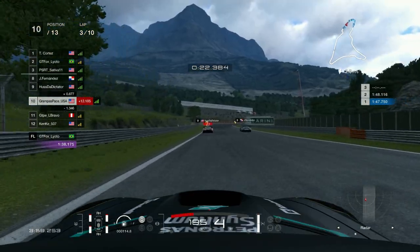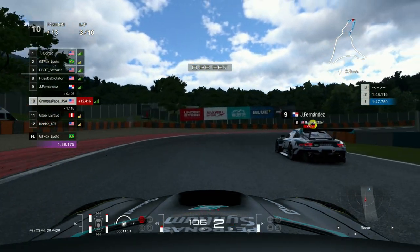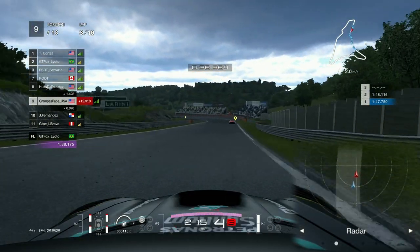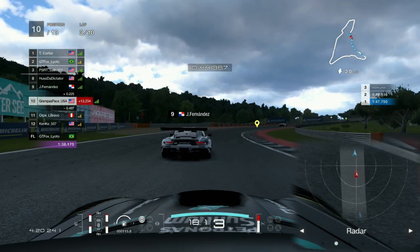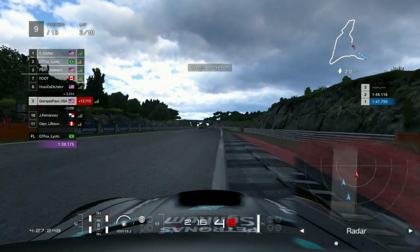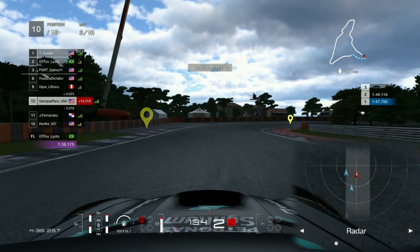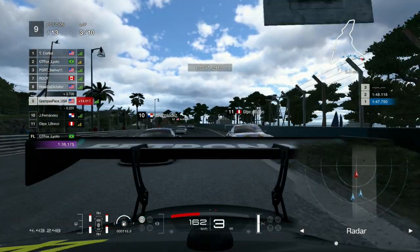Fernandez has had it all sorts of wrong. They overcook the turn and I go side by side, getting the job done right before the S's. They try a push-to-pass maneuver, which isn't very clean, but I get a better run through the S's. Bravo joins the fight — I go defensive into the hairpin and park it beautifully so they can't pull any switcheroo. I get the job done.